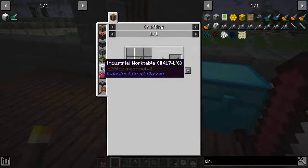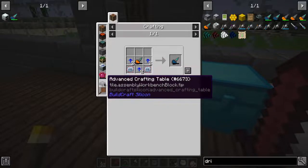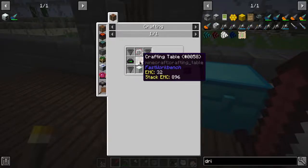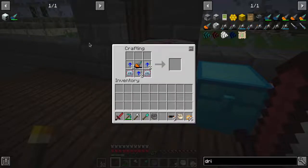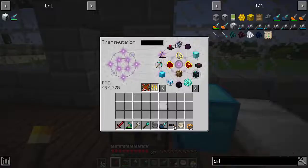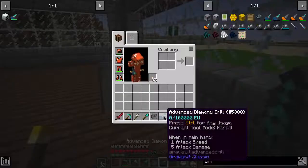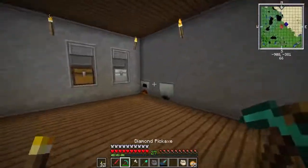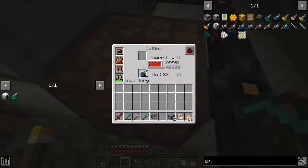I might need the industrial worktable. How do you craft with some of this stuff? Like, that shouldn't be a thing on the normal crafting table. There we go - cool. I don't know how that worked, but cool. What I should be able to do is throw you into here - charge you up right there.